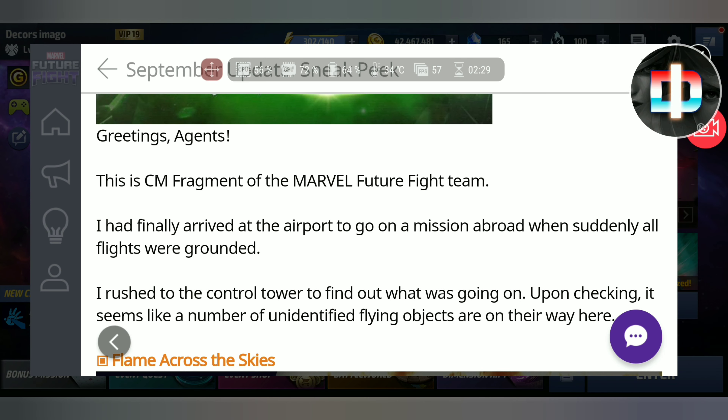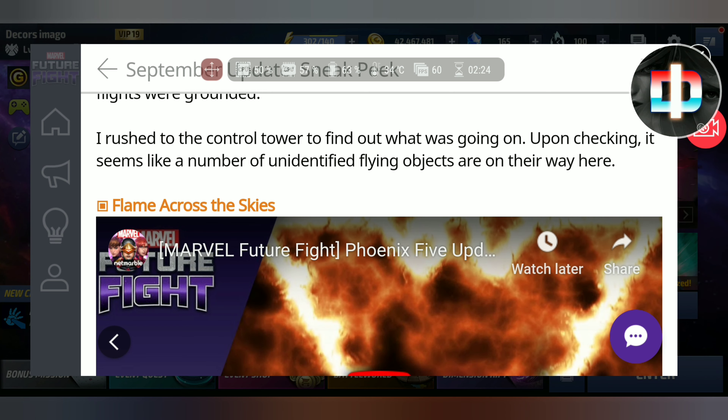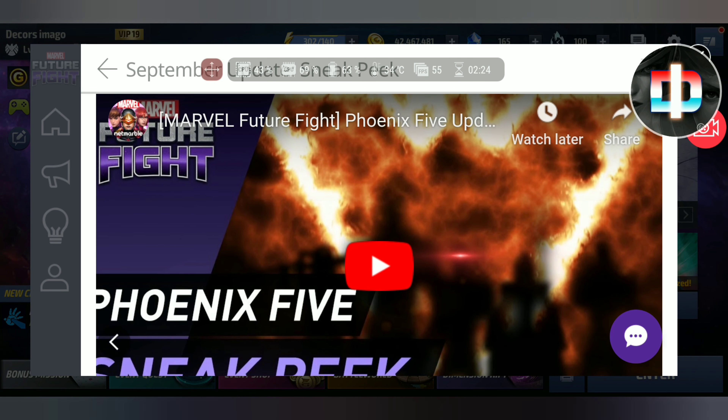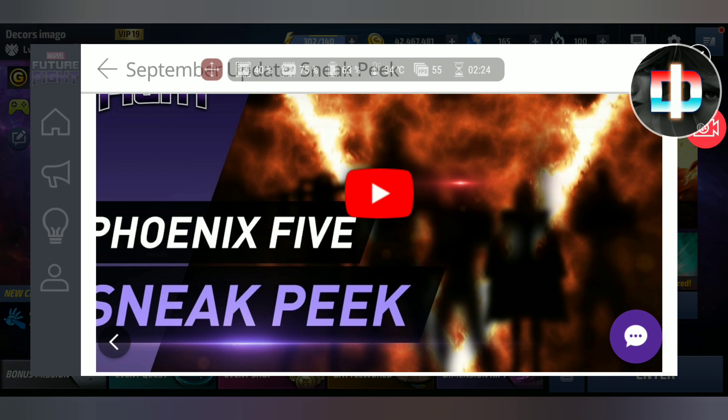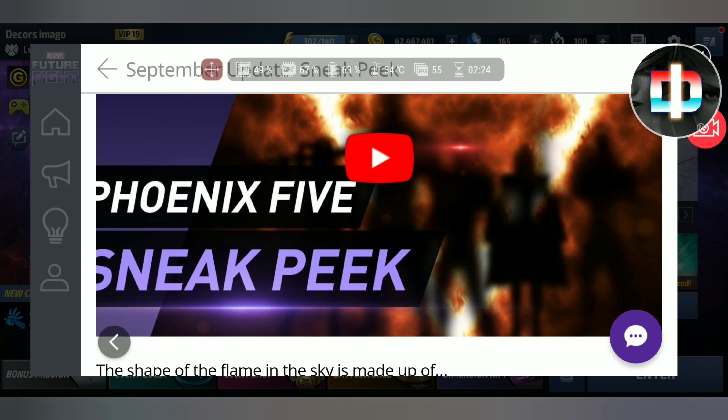Greetings agents, the same fragment from Marvel Future Fight. I have finally arrived at the airport to go on a mission abroad. When suddenly all flights were grounded, I rushed to the control tower to find out what's going on. Upon checking in, it seems like a number of five flying objects are on the way here. Obviously it's the Phoenix 5. So we have three of the Phoenix 5 uniforms: Cyclops, Emma Frost, and Colossus, which looks so good.